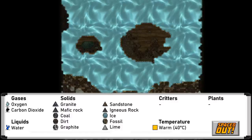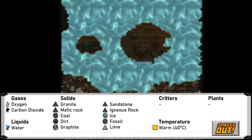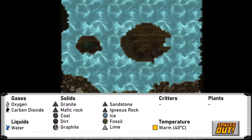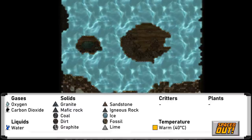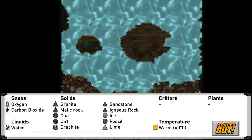Another unique biome is the aquatic biome, found on the water planetoid. This describes the entire planetoid really, and is mostly water with islands of rock. At the bottom you will find useful amounts of graphite to turn into fullerene and then supercoolant, as well as lime that can be used for steel production.